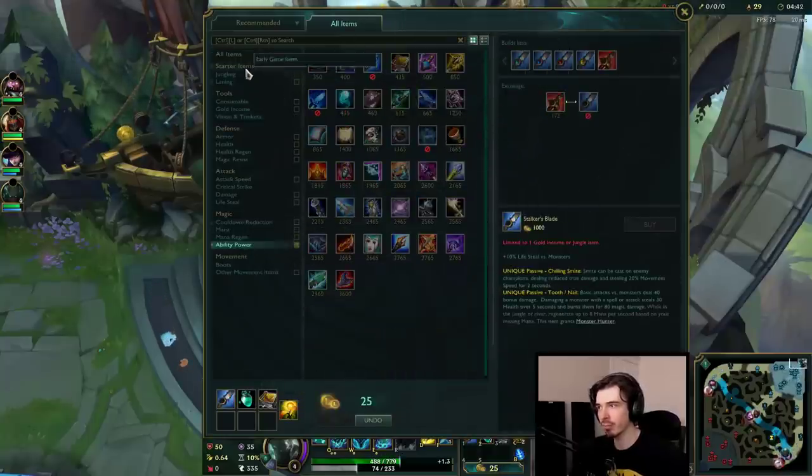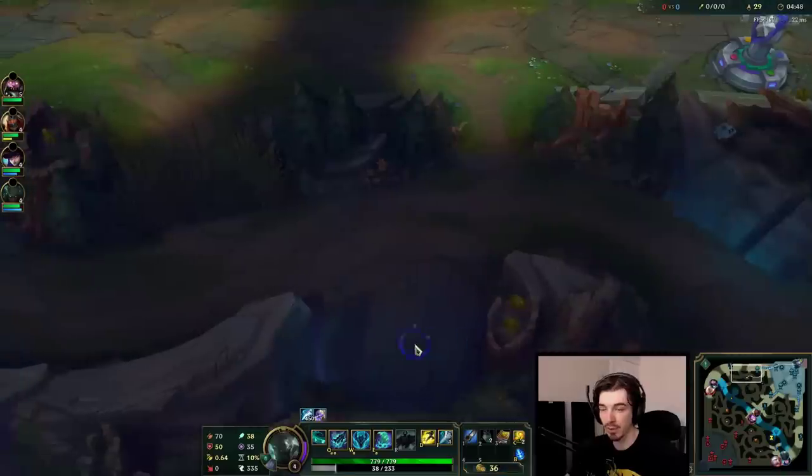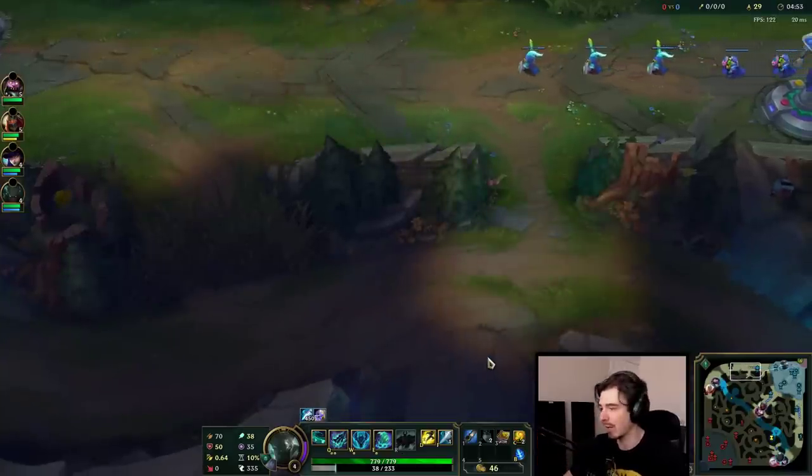Red smite or blue smite is pretty much up to you — whichever one you want. Blue smite means it's easier to get onto people because you're a melee champion, so that can be a little bit tough. But red smite obviously just increases your 1v1 power, so it's up to you.